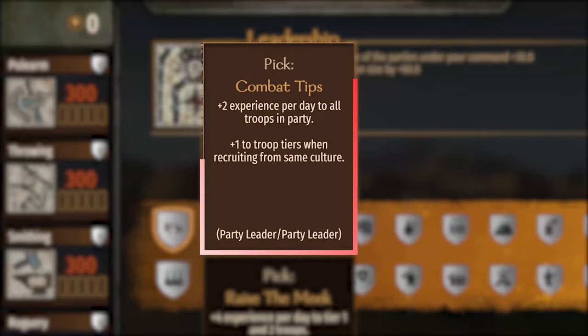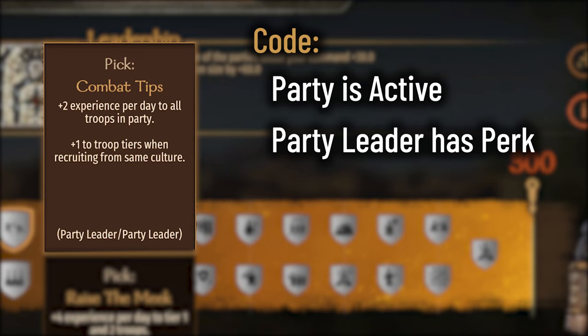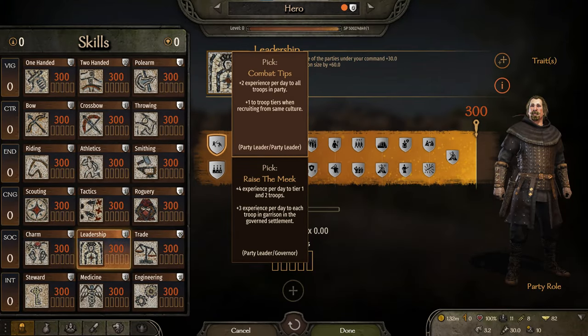The Leadership perk, Combat Tips. The description says: plus 2 experience per day to all troops in party. The code says it'll trigger if the party is active and the party leader has the perk. In this case, all troops will get this XP bonus.